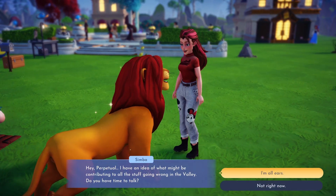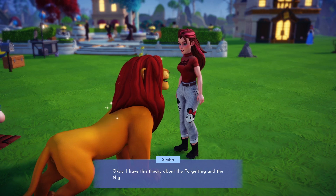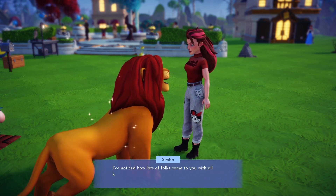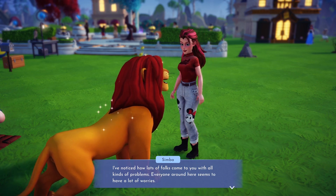Welcome back Valley friends. Today we're spending some time with our friend Simba in the quest Hakuna Matata. To unlock this quest, you will need to reach level 2 friendship with Simba. Once you're ready to get started, you can chat with him.